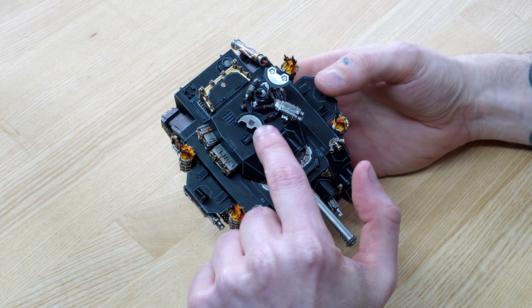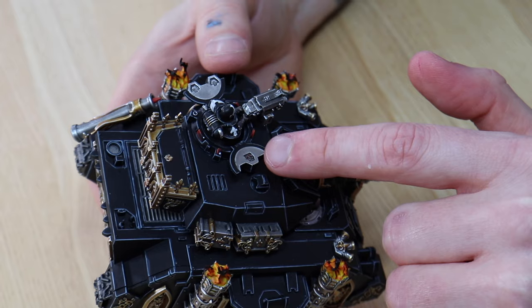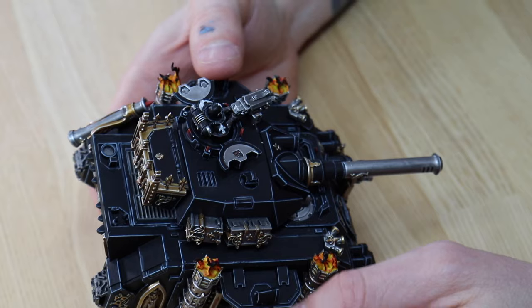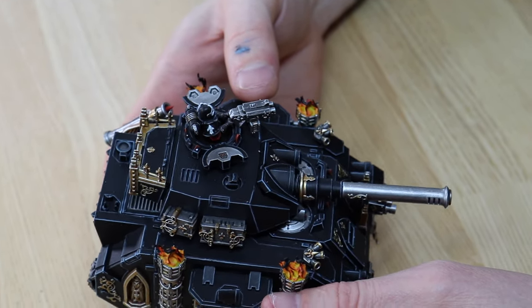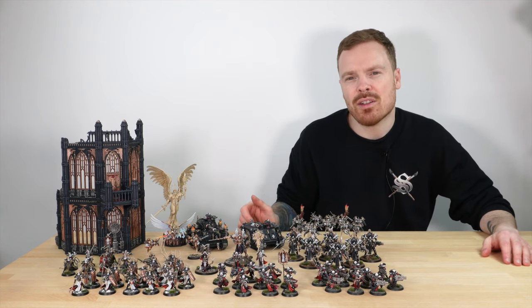It's the little details that really finish off the model, like the little buttons on the inside of the hatch where the crew might push a button to open, lock, or seal it from the outside environment. It's little things like that which add real-life interest to this miniature. Next up, to ferry around all the sisters in this army, we have the humble but ever-tireless Rhino tank.